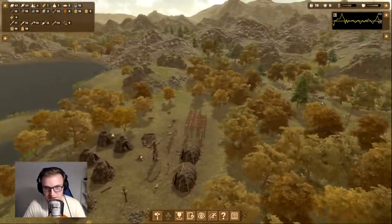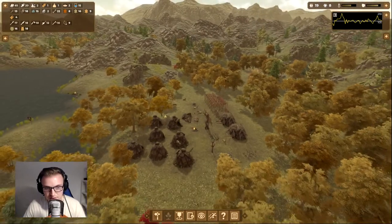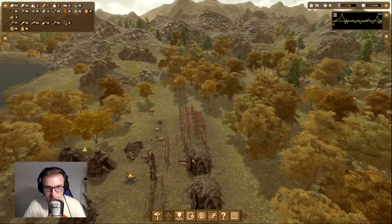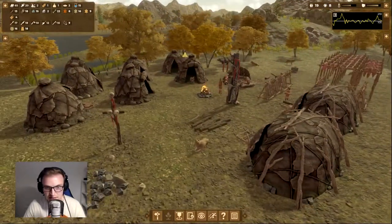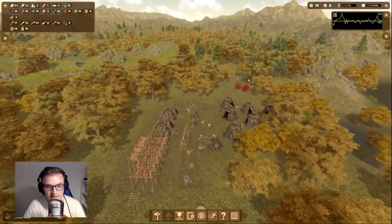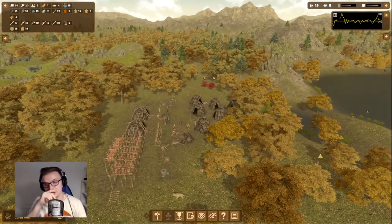This is our settlement right now. It's quite cleared — we've cleared a lot of the forest area. We're starting to expand our residential area. We've got our production line here with all our food drying, skin drying, dogs on guard, and our tanning area and mortar for the bread.